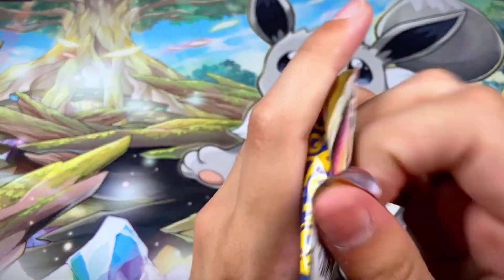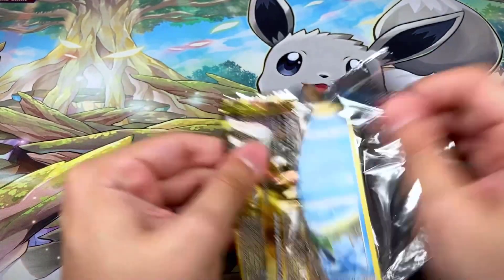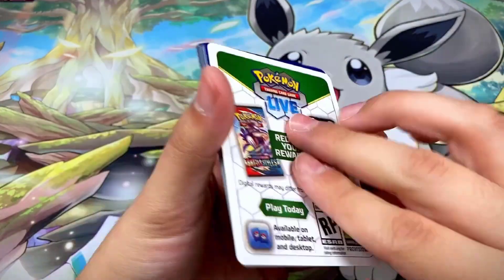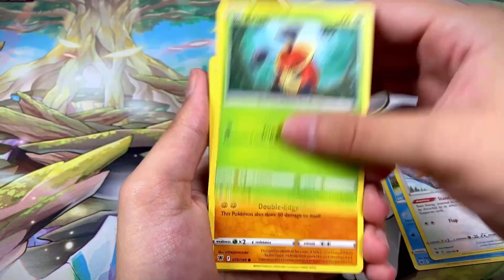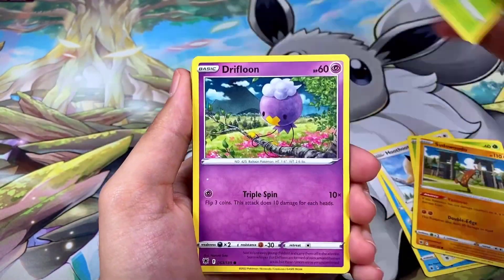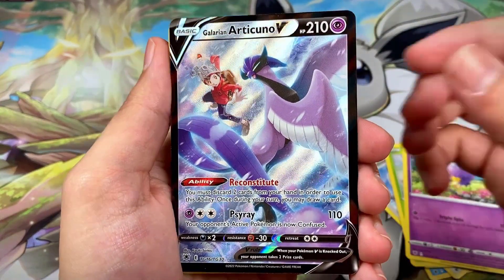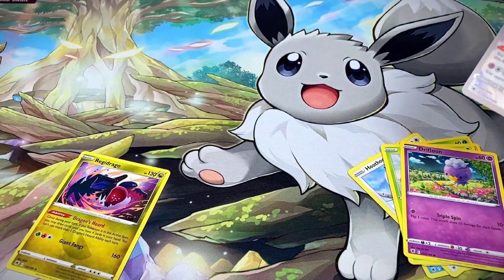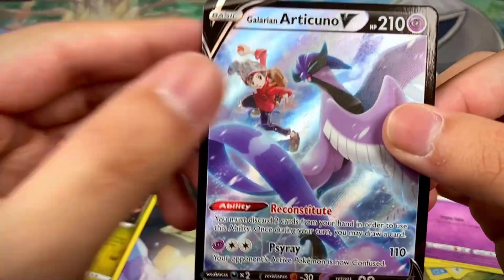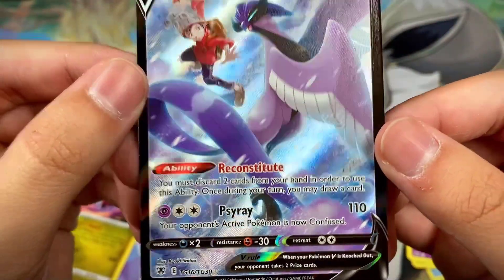Pack twenty has Typhlosion on the front — white border code card. We got Basculin, Hoothoot, Kricketot, Sudowoodo, Combee, Drifblim, a Galarian Articuno V Trainer Gallery — very nice — followed by a Regidrago non-hollow rare. That Articuno is very nice!